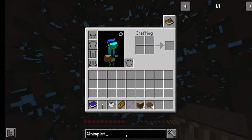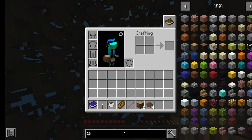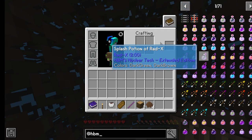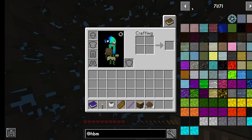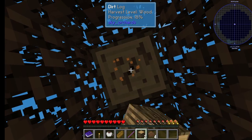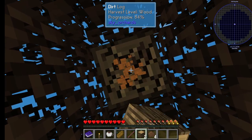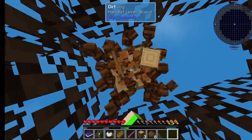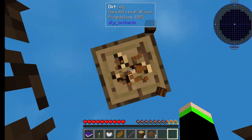Hold it. So basically, we have the whole entire — all the fun stuff. This is the 1.12 version of the HBM Nuclear Tech Mod, and we're playing on Sky Factory 4. I almost said floor 4. Alright, let's get to it. I hope there's a bottom to this.